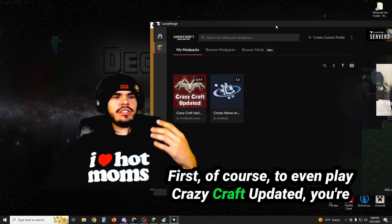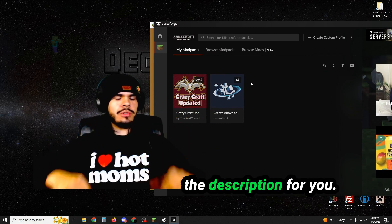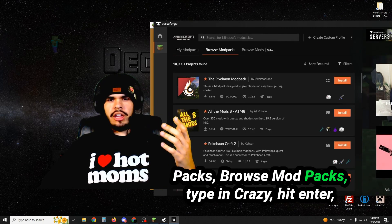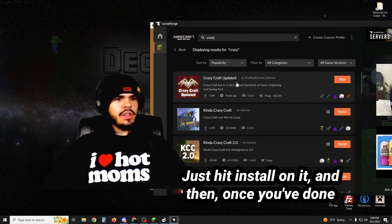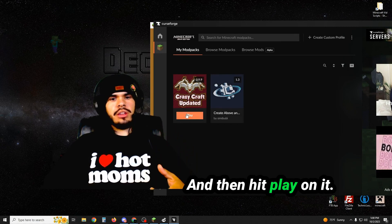First, of course, to even play CrazyCraft Updated, you're going to need CurseForge. If you don't have it, I'm going to have a link in the description for you. Just go down there, install CurseForge, and when you're at the home, you can go to Minecraft modpacks, browse modpacks, type in 'crazy', hit enter — boom — CrazyCraft Updated. Just hit install on it, and then once you've done that, go to my modpacks and hit play on it.